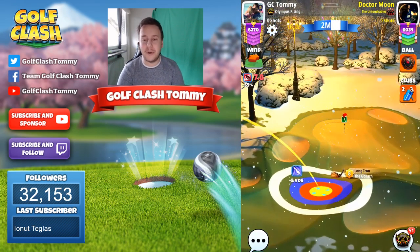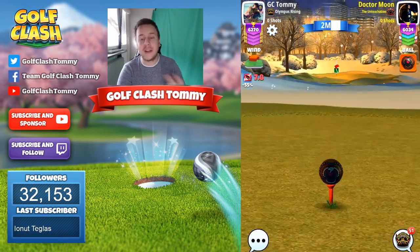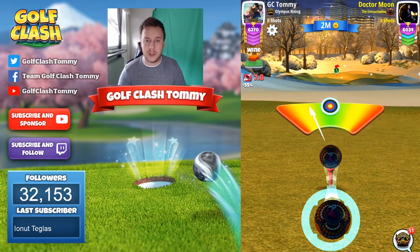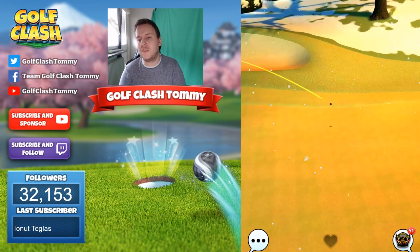First and foremost, we need to over-adjust our shot by 10 percent. If we do have tailwind, we're going to play with our long iron at maximum distance with a 10 percent over-adjustment. If we are playing with headwind, we're going to play with our wood club at minimum or medium distance with a 10 percent over-adjustment.